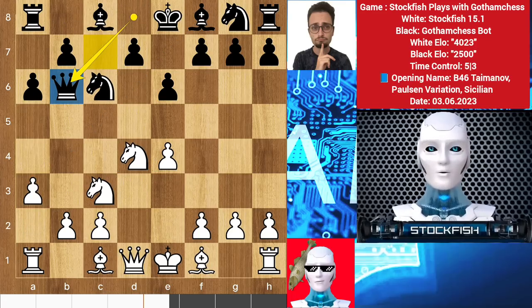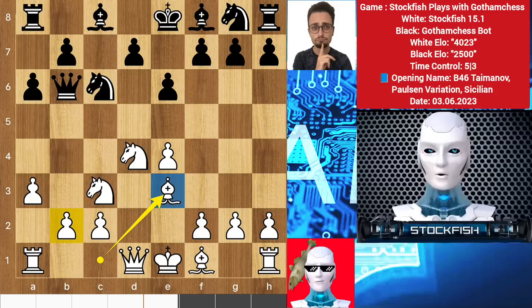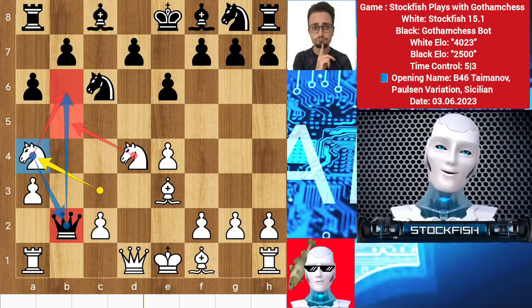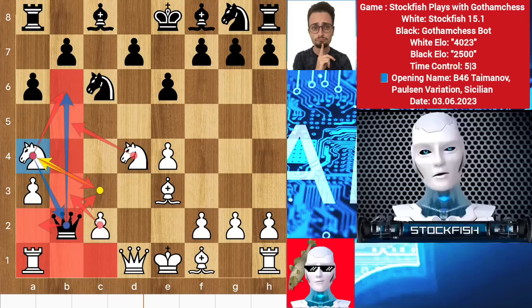Levy played queen b6 to target the knight and add pressure to the pawn, but it's not the right move. Best was to play queen c7. Queen b6 is wrong because of bishop e3 — it's x-raying the queen. And if you dare to take the pawn on b2, knight a4 will kill your queen. The queen has no square to run, meaning you will lose the queen and the game.